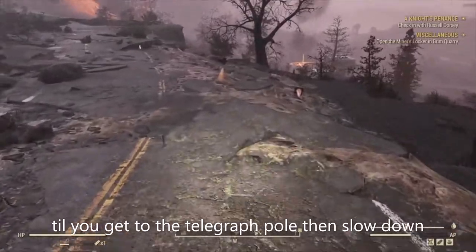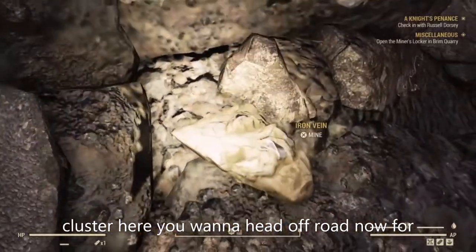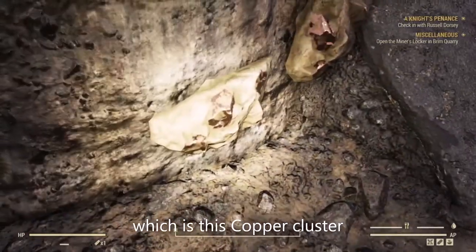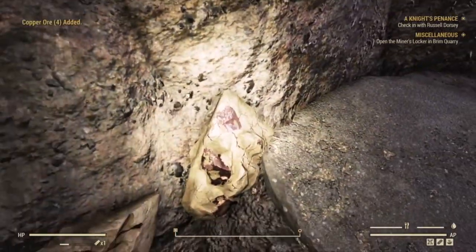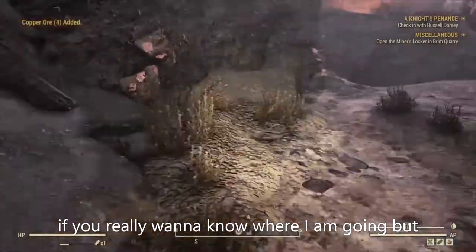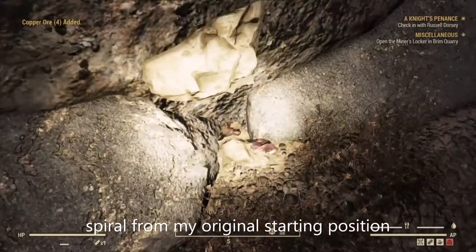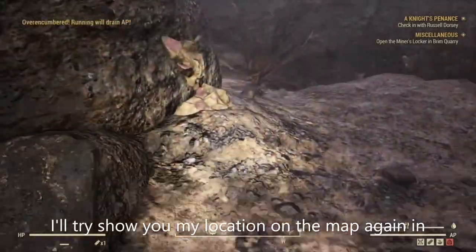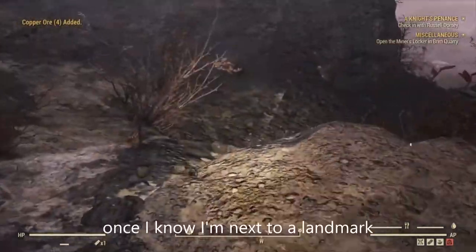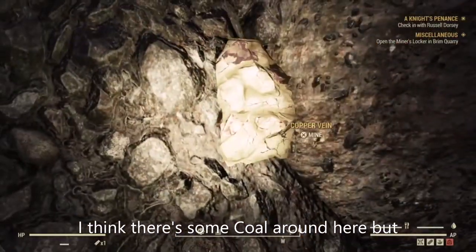Carry on heading down the road. When you get to the telegraph pole, slow down — there's a cluster here. You want to head off-road now for DVD extra number three, which is this copper cluster. You could also keep an eye on the compass on the HUD if you really want to know where I'm going. The smart among you will know I've actually done a big spiral from my original starting position. I'll try to show you my location on the map again in just a second, once I know I'm next to a landmark.